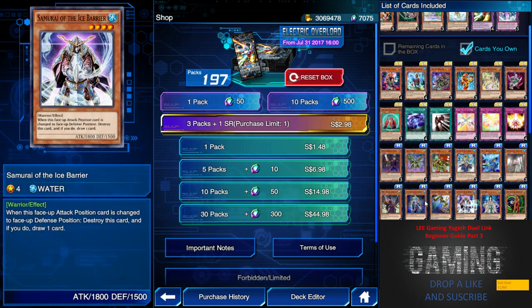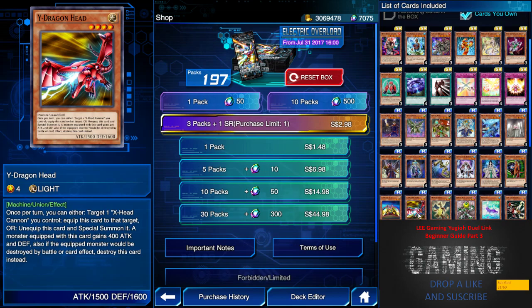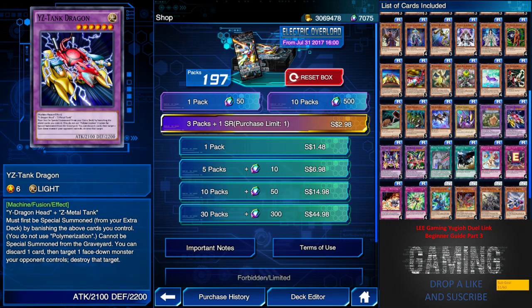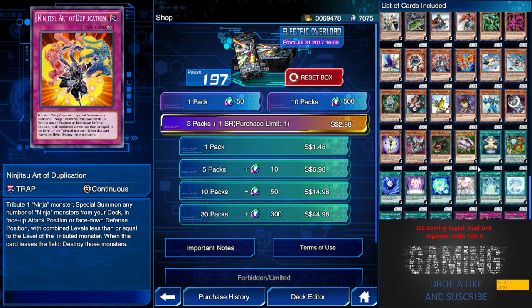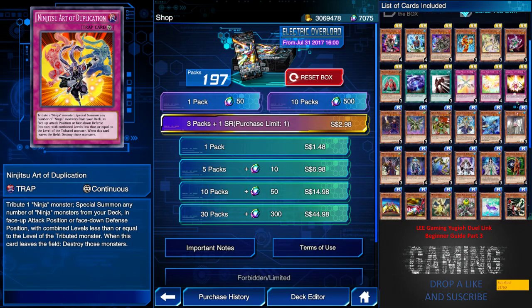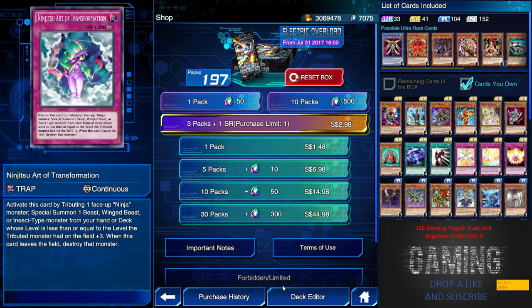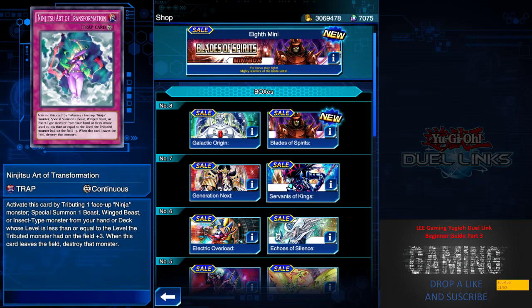The rest of the Electric Overload box is pretty trash. This box is essentially a boost for the ninja deck, so if you want a tier one or tier two deck, the ninja build here may be your solution.